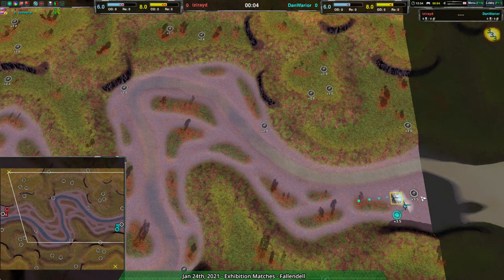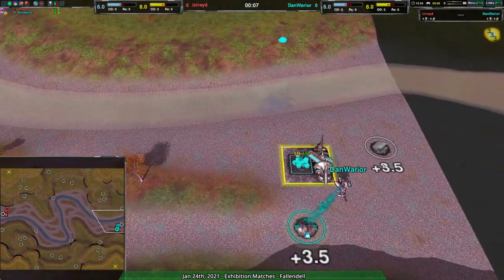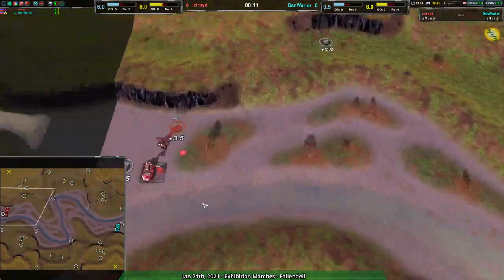Welcome back everyone to the Zero-K Exhibition Matches. I remain your host Dominic, or Shadowfure, whichever you prefer, and we're back to vanilla Zero-K with a match between Dan Warrior and Isaride on Fallendale.